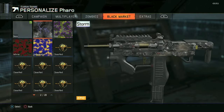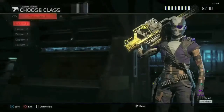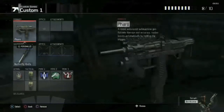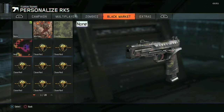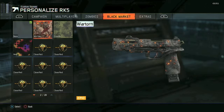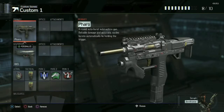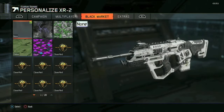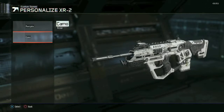We got Storm for this. I don't know, the Storm camo was kind of iffy - that's what I think. We got two camos: we got Heat, and that looks a lot better on this than it did on the XM 53. The Storm looks a lot better on this too - there's a lot more surface area. Some camos look stupid on some guns, some guns they look beast.